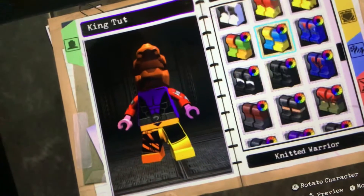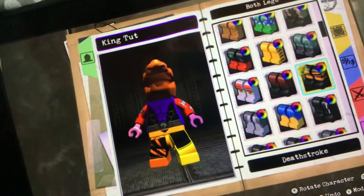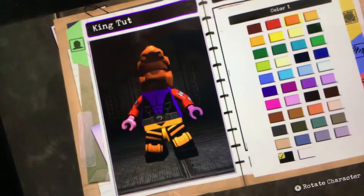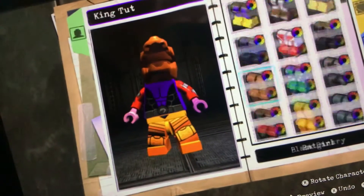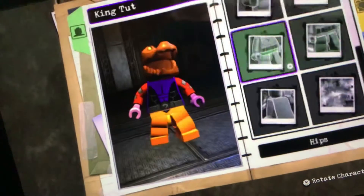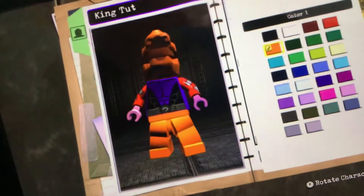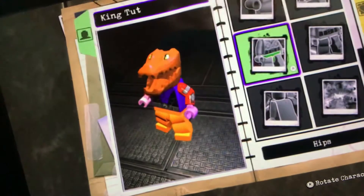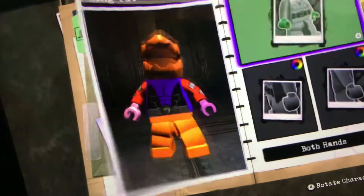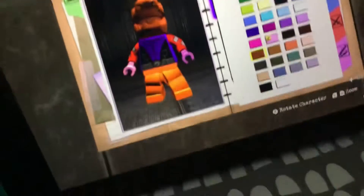For the leggings, go to the ones that start with D and find Deathstroke's, which are these ones right here — or have them blank. For today I will have them blank. For the hips, you'd of course want the blank one and make them orange as well. For the hands, you would want them in the same color as the head.